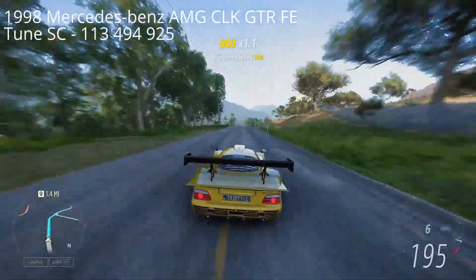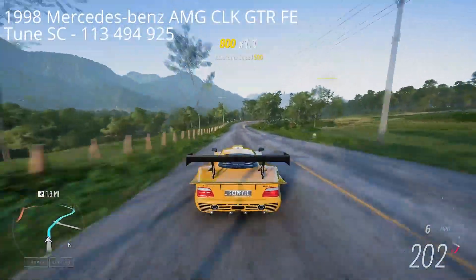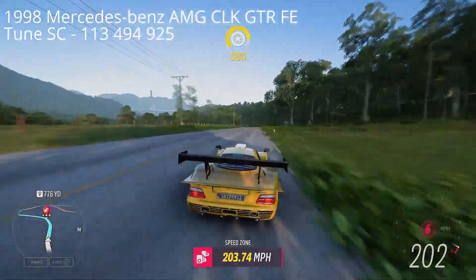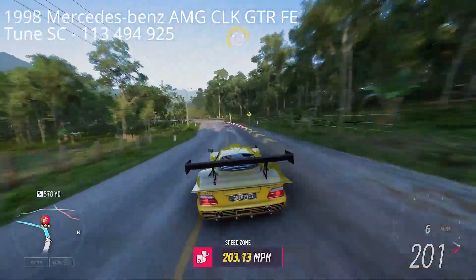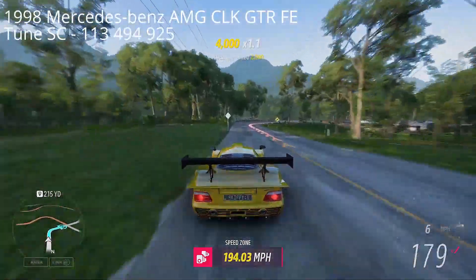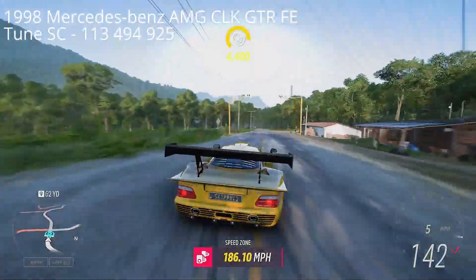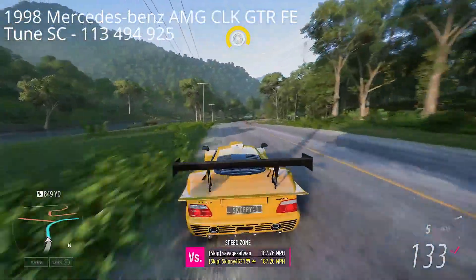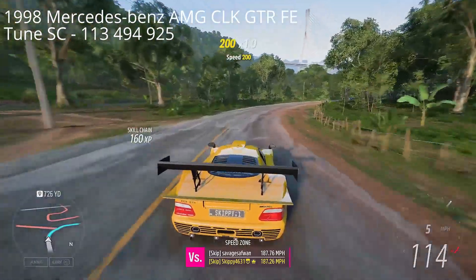Now for the Forza Edition CLK GTR — as you're going through these corners, you're not really braking. You are full throttle, coming off the throttle slightly just to stop it from going off track, but not really touching the brakes. Down one gear here, cut the grass, and through the speed zone at 183 — again three stars, seasonal objective completed.